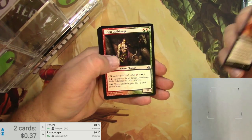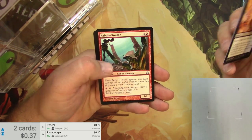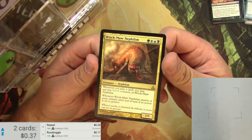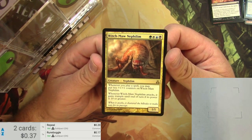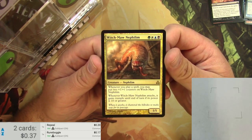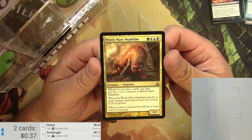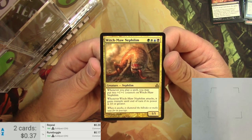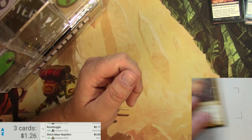Caustic Rain, Gruul Guild Mage, and a Rabble Rouser Goblin Shaman creature. Which Nephilim is the rare? That's pretty creepy looking there. Whenever you play a spell, you may put two 1/1 counters on Yore-Tiller Nephilim. Whenever Yore-Tiller Nephilim attacks, it gains Trample until end of turn if its power is 10 or greater. It costs four colors — green, white, blue, and black. I think that combination is called Witch. Check me on that. It's 89 cents.